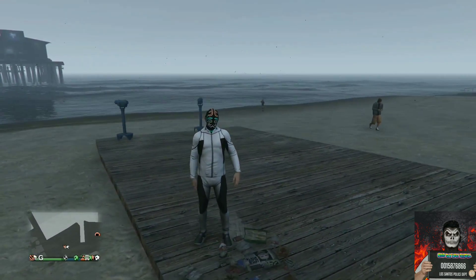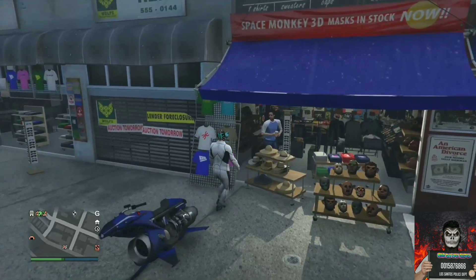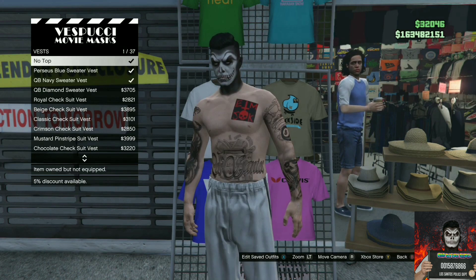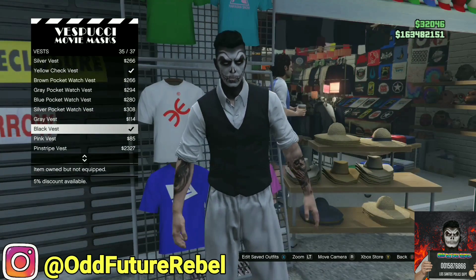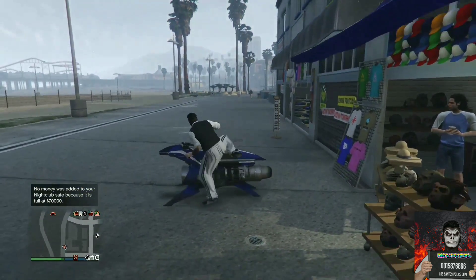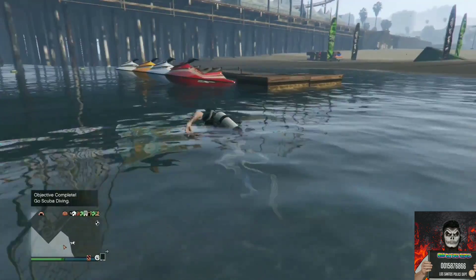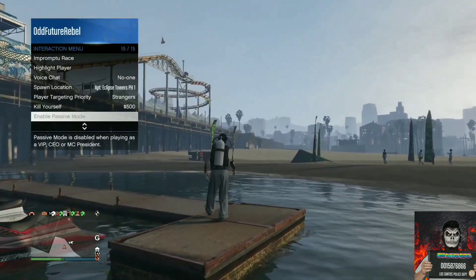Back out from the interaction menu and walk away from the telescope. If done correctly, your outfit should look like mine. Now make your way to the mod store, go to where the t-shirts are on the stand, go to vest, scroll all the way down, and purchase the black vest. Back out from the mod store and go over to the water next to the pier on the left side. Enter the water and you should see your scuba gear outfit appear.